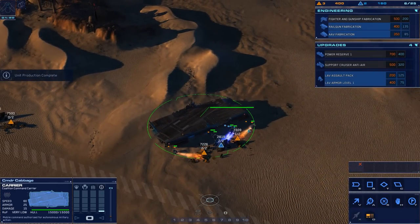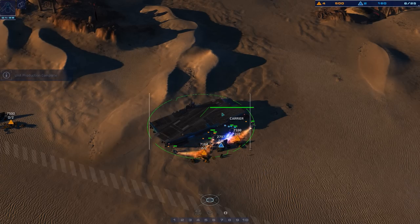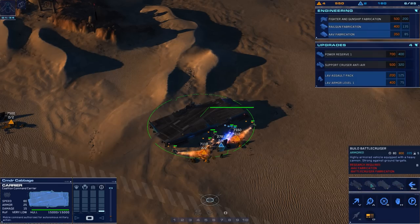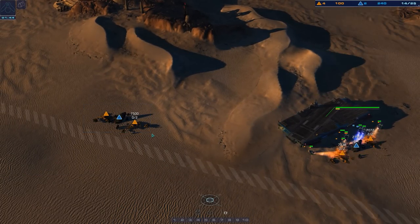Let's increase that sensor range. We're almost at 600 resources now. I guess there's loads of ways you can play this — I'm basically fast expanding. I want to build a support cruiser costing 600 and get it over there. Support cruiser under construction, and then we'll get into these resources.